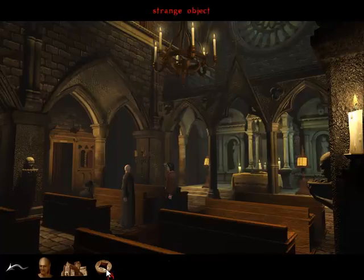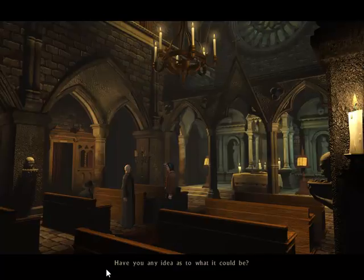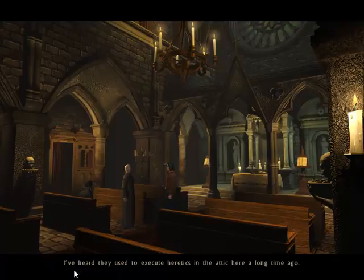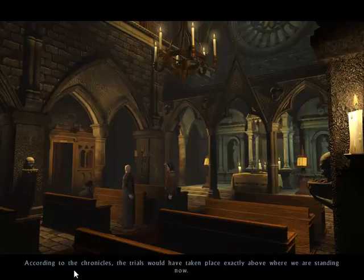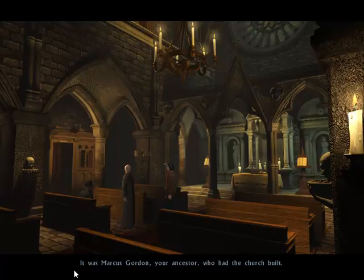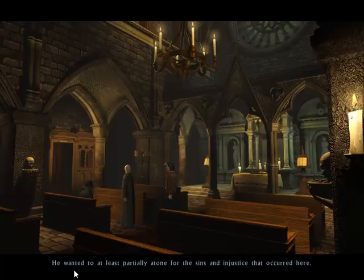Have a look at this, Father. Have you any idea as to what it could be? I'm afraid I haven't — it's very old, I would say. Other than that, I'm sorry, I really have no clue. I've heard they used to execute heretics in the Attachia a long time ago. According to the Chronicles, the trials would have taken place exactly above where we're standing now. A strange place to build a church, don't you think? It was Marcus Gordon, your ancestor, who had the church built — he wanted to at least partially atone for the sins and injustice that occurred here. I believe he chose the right path.